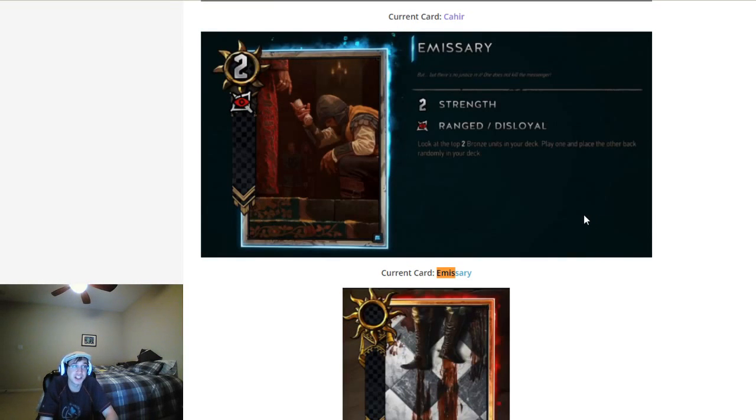For instance, Emissary is getting changed. It now looks at the top two bronze units in your deck, lets you play one, and places the other back randomly into your deck. This is actually much better — Emissary is getting a huge buff. It's also no longer as random; you get just the top two bronze cards from your deck and then get to look at them and choose. In many ways this is like a Priscilla, but for bronze cards.